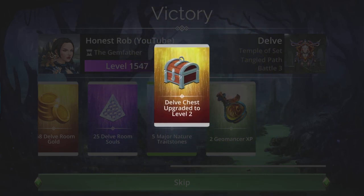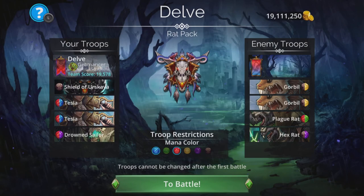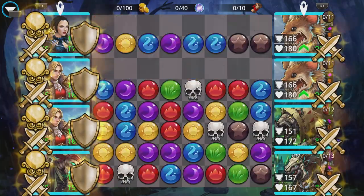Of course, with a Potion of Enchantment you could just go three Teslas if you've got them — that would be a pretty cool way to go and might even be better.